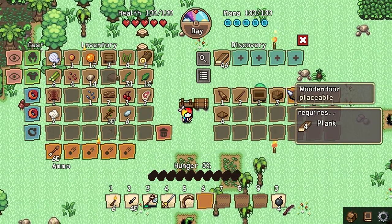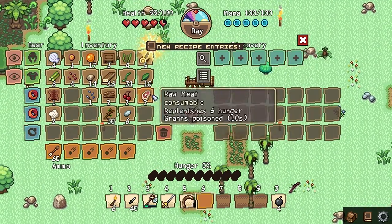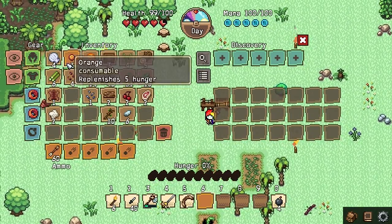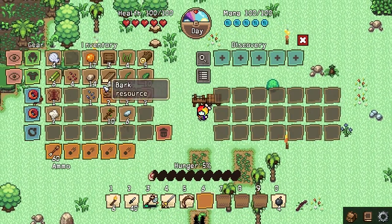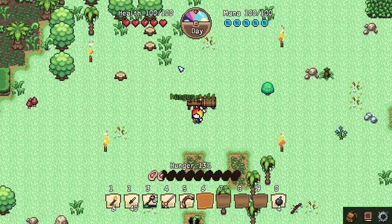Night is always the worst, and if we can have some walls to separate us from all these enemies — wait, we're starving! How are we starving? Oh my God, we're horrible at this game. Do we have any food? Okay, there's an orange — let's just eat an orange. Our hunger is really low, we should probably deal with that.